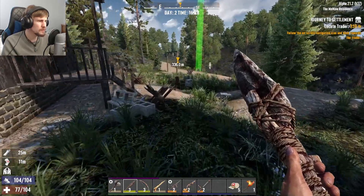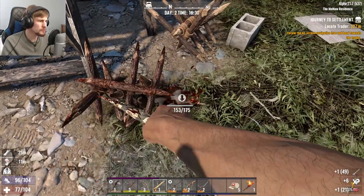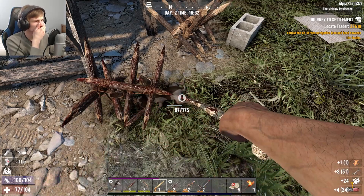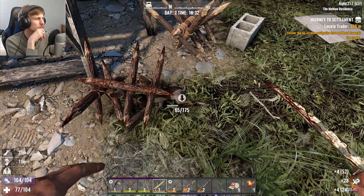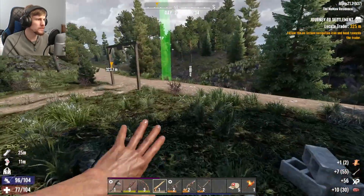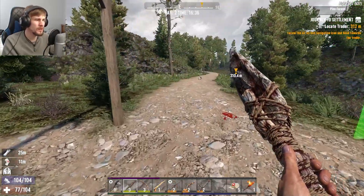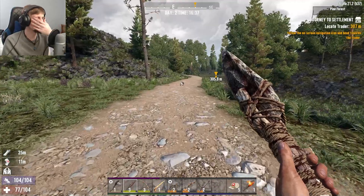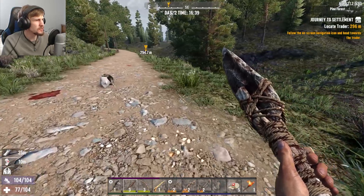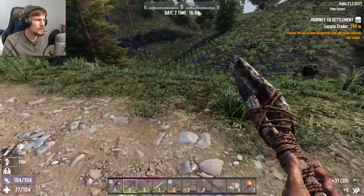I heard somebody die on the spikes — looks like there's a little bunny right here that ran headfirst into them. We'll put the meat to good use. But I still haven't even found some simple things, like a grill or a cooking pot yet. So even if I do have all this meat, I can't cook it. That's really not good. But the only way we'll remedy that is by roaming around.